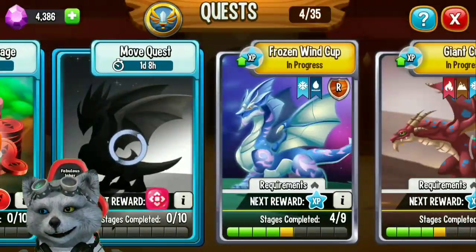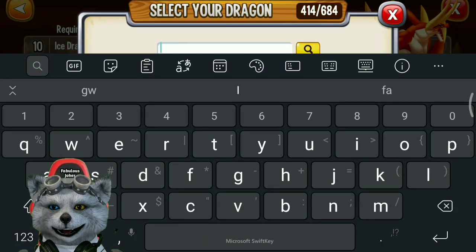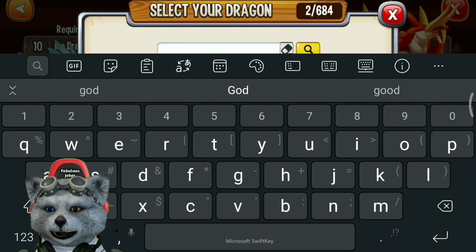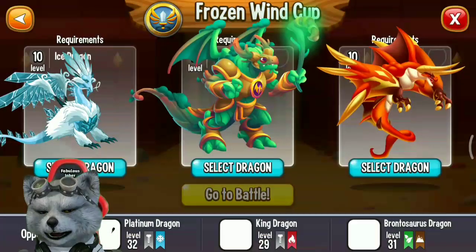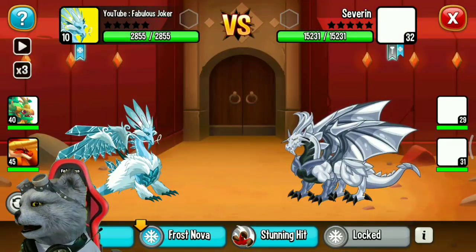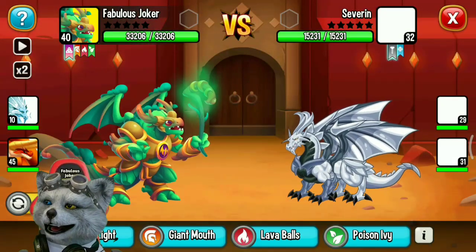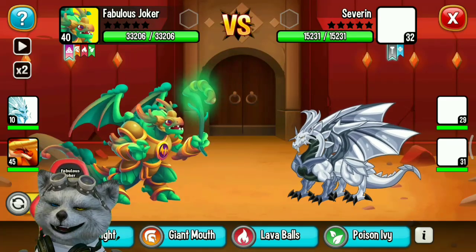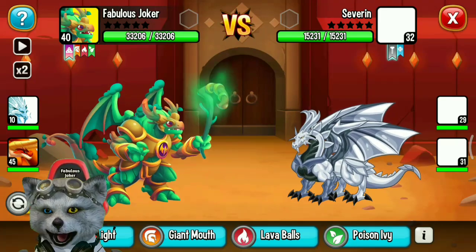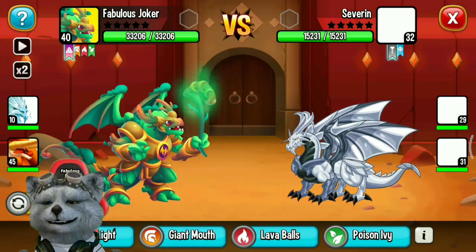The forest god dragon has four defensive elements, so it is weak to legend and primal elements. This enemy has a metal defensive element, so I cannot deal any critical damage because I don't have a dark element.